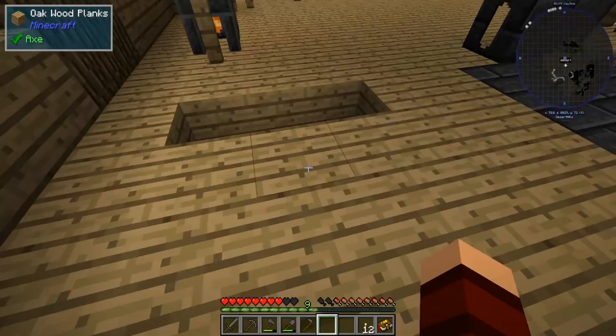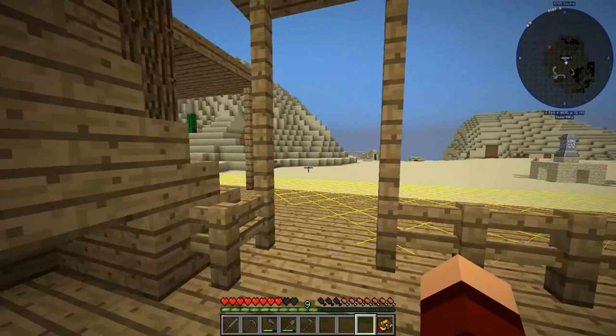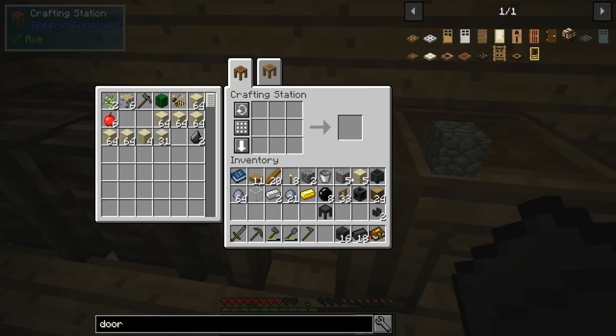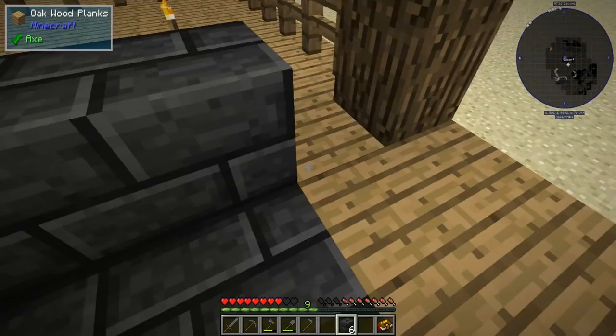This is going to be the primary area where the blacksmith is gonna do most of his work and we'll hopefully decorate it a little bit. I do need to come out two more blocks, so I'm gonna have to get some more slabs. Then we'll quickly fill in the walls in the back here in a moment and see where we're sitting with our smeltery parts.